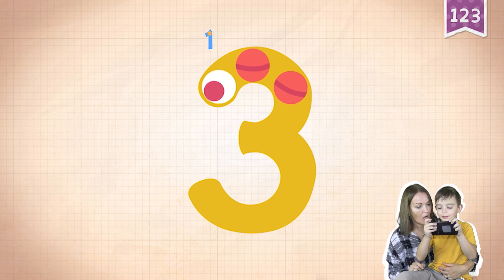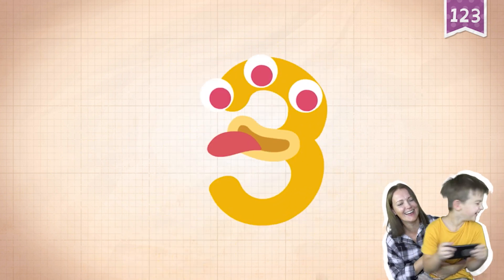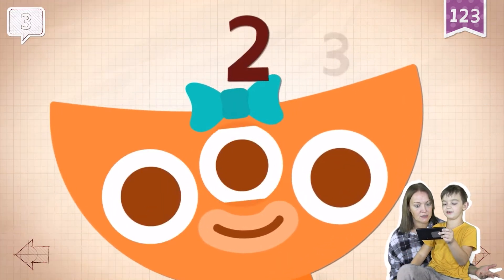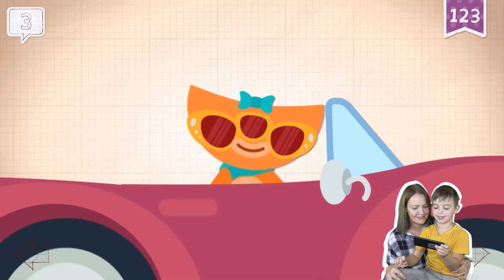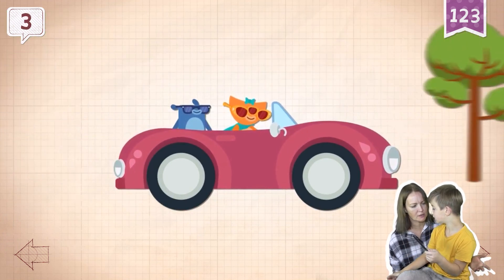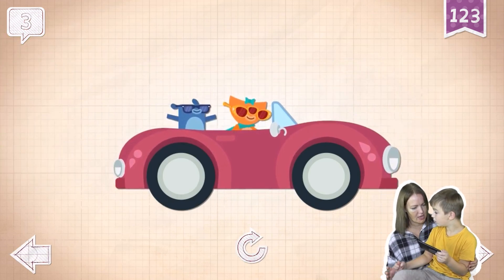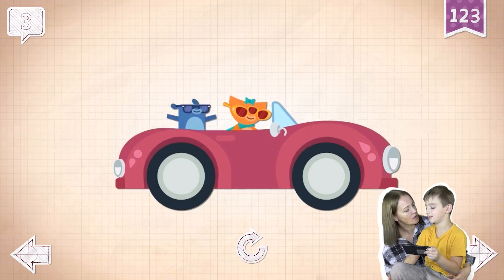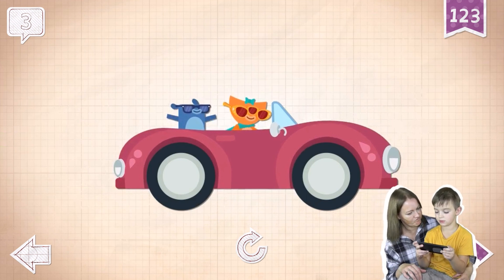One, two, three. Yes! Three. Okay. One, two, three. Wow, he got three eyes sunglasses! He got three eyes glasses. Let's go — where are we going? Addy has three eyes and needs special sunglasses to shade them all from the sun. This is Addy and he got three eyes and he used three eyes sunglasses. That's right!